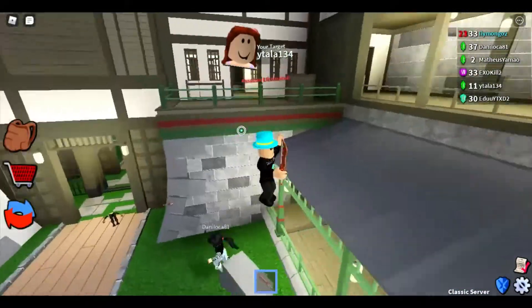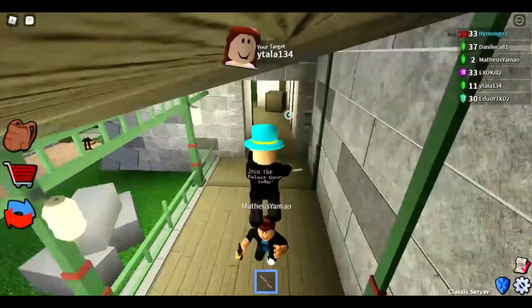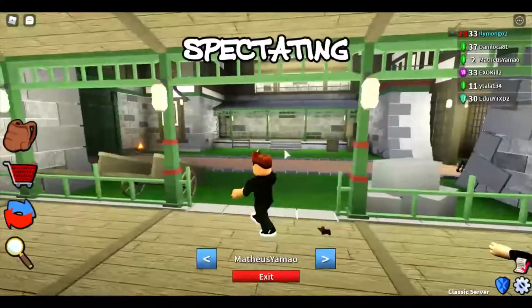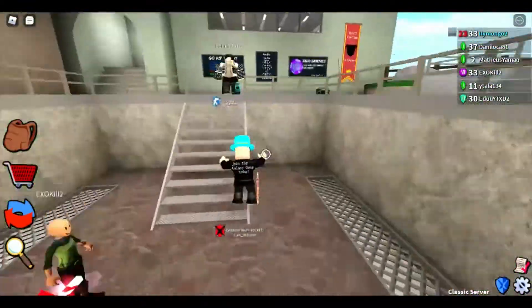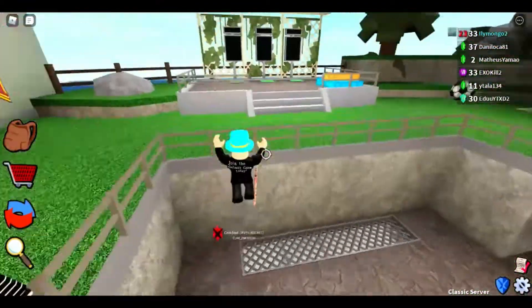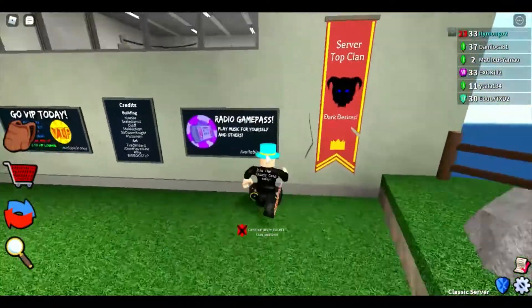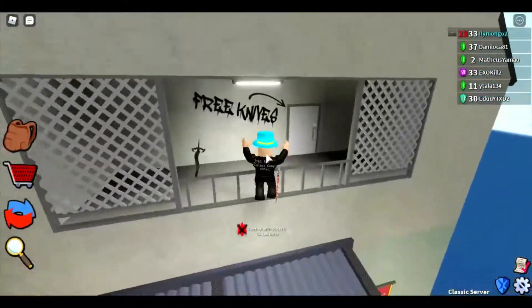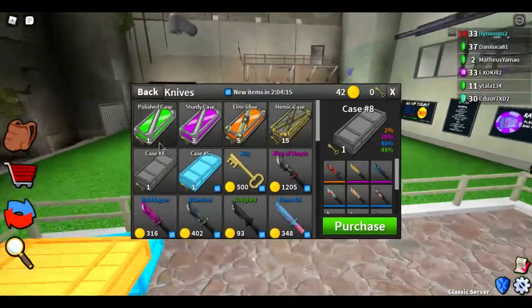We have some random maps to explore. This is the first map that was added — I just died so I can't show it, but it's called Courtyard, it's a pretty cool map. There are other maps — I think one is called Priz Carnival or something like that, and then there's another one whose name I forgot, but it doesn't really matter.